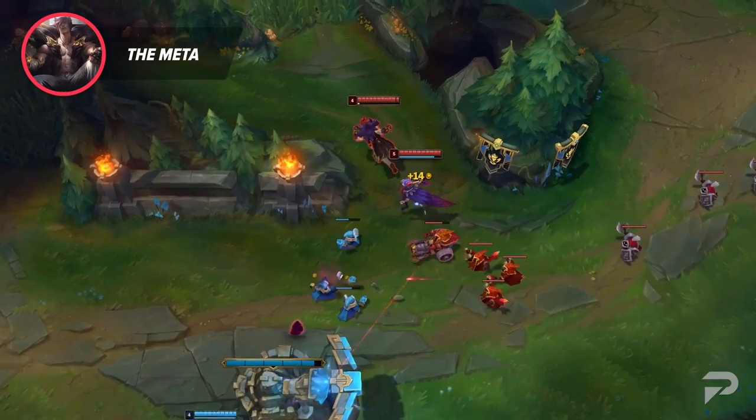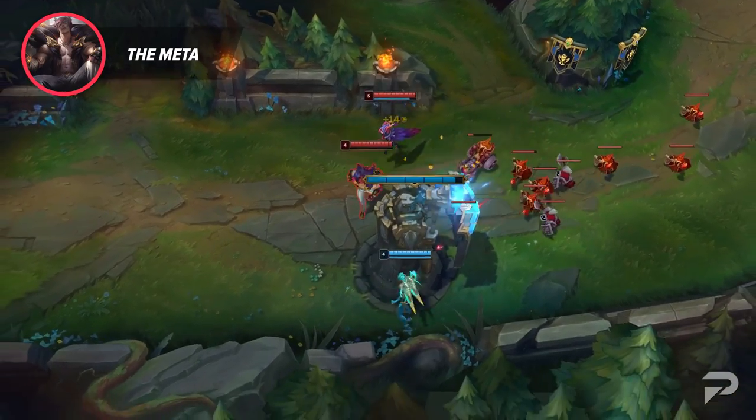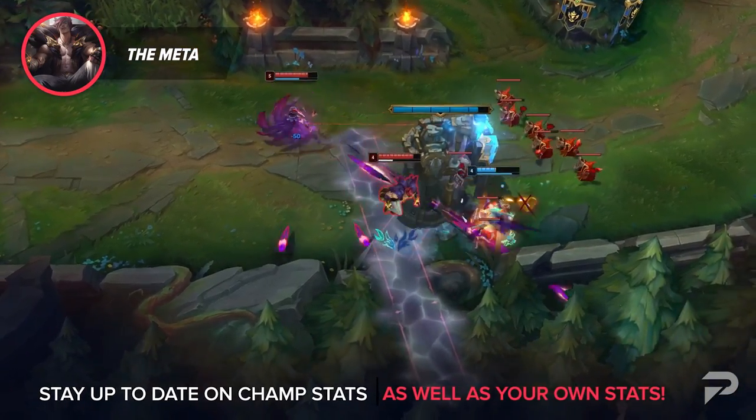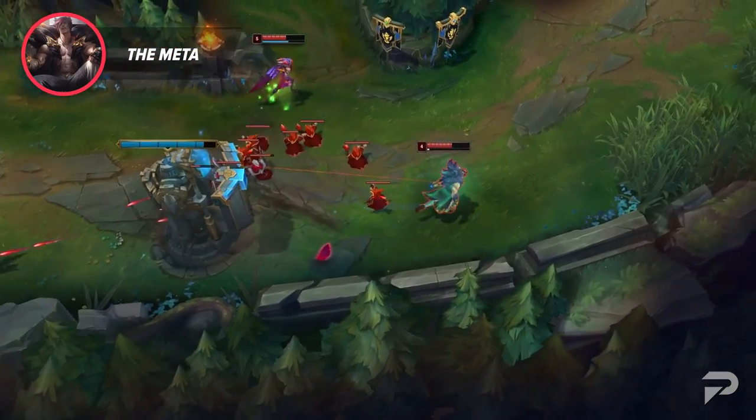They're probably also playing the pick just a bit better than your average gold or plat player would be, which can also make a massive difference. So as a general rule, move away from the champions that are constantly showing bad numbers on stat websites and your own OP.GG, and focus on building your pool with the tried and true options.